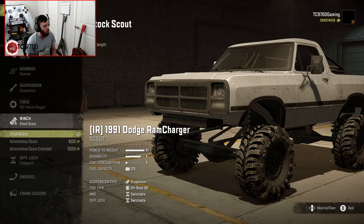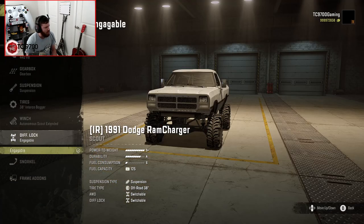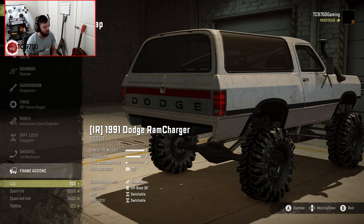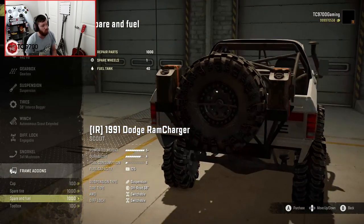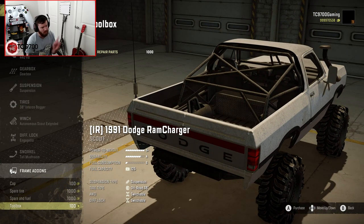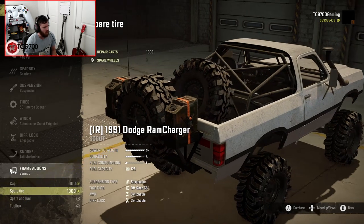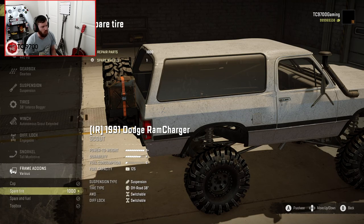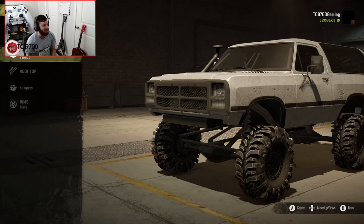I think the Boggers will be a good choice for the main Truck Night course. I'm going to go with the Extended Autonomous Scout and then the Tall Mushroom Snorkel. Now, you can do a cap, you can also do a spare tire, which I think looks really good. You can do a spare and fuel, you can also do a toolbox. I'm going to try and do a combination - let's try toolbox, spare and fuel, and cap as well. Actually, you can do both spares. You can do all the add-ons at once. That's really cool.